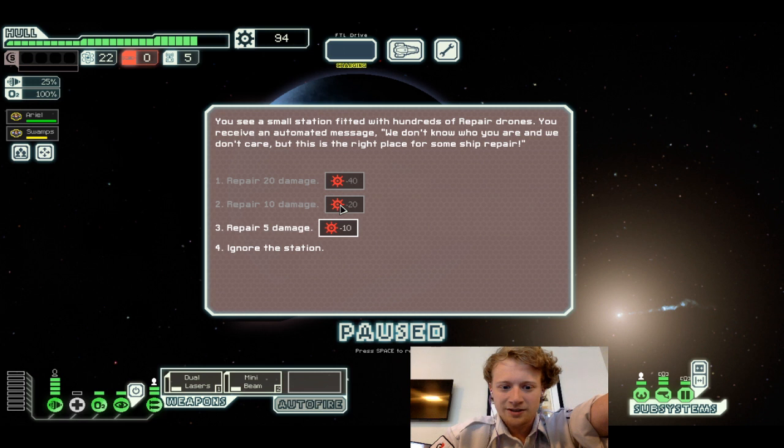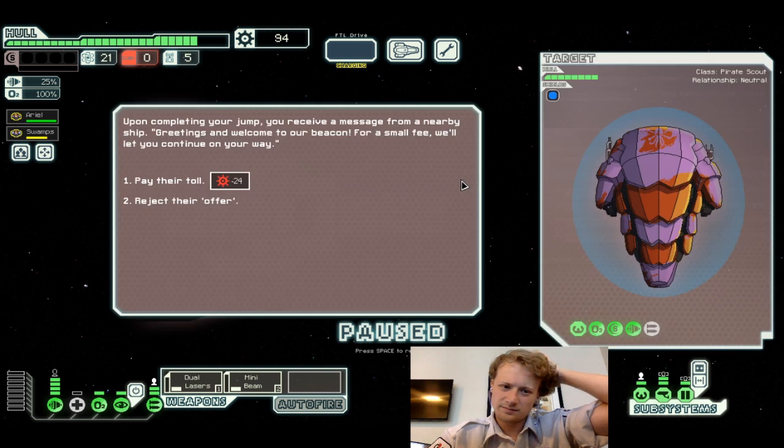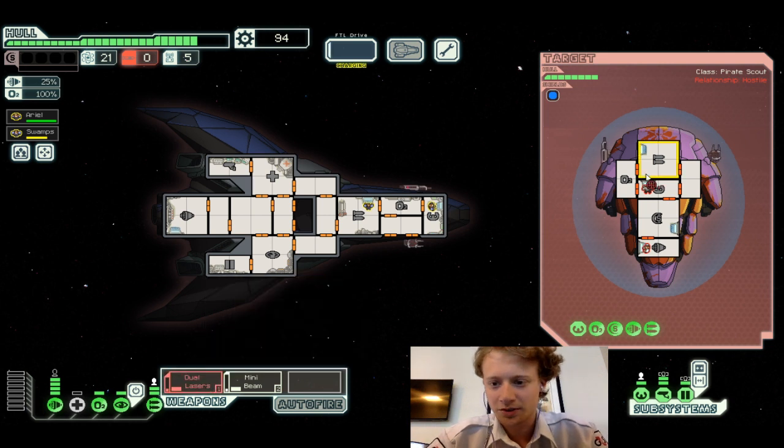You see a small station with repair drones. You receive an automated message: 'We don't know who you are and we don't care, but this is the spot for some ship repair.' I don't really need repairs right now. Upon completing your jump, you receive a message from a nearby ship: 'Greetings and welcome to our beacon — for a small fee we'd like you on your way.' I've already done this before. At least we've got some very similar armies.